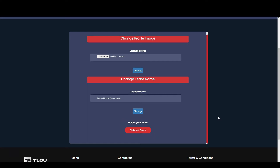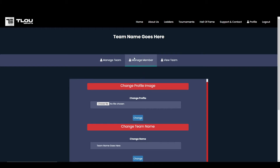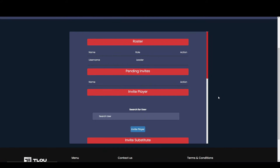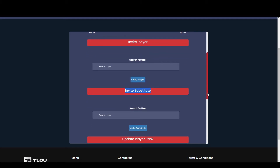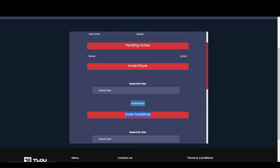Now we are going to look at inviting members and substitutes to the team. By scrolling up and selecting manage member, you will be able to see that there are two separate sections to send invitations. You can invite a player who is considered one of the main members of the team, and you can also invite a substitute player who can step in if one of your main players will be unavailable to play. In this particular tournament, a maximum of two substitutes are allowed per team.